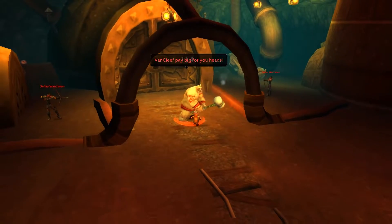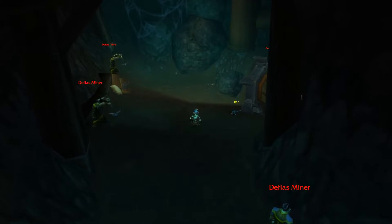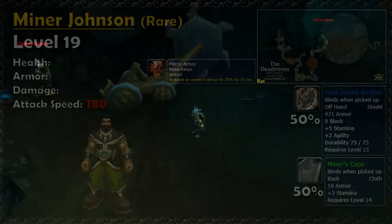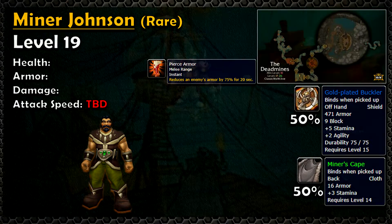First up we've got Rhahk'zor, who normally drops a white two-handed mace and people rarely ever see his green Rock Slicer drop. If Miner Johnson spawns, you really hope he drops his blue shield, which is a huge upgrade for any tanking warriors or paladins running through the Deadmines.